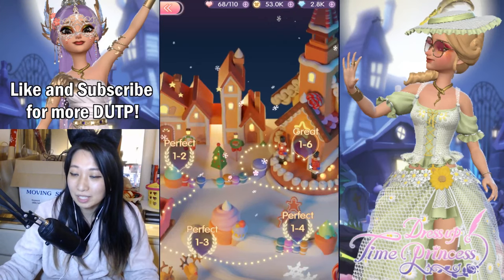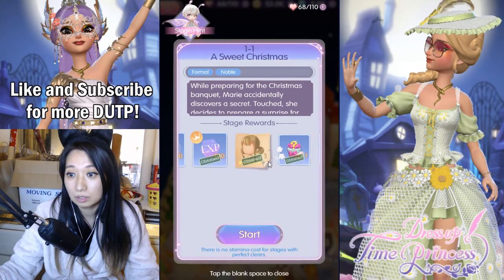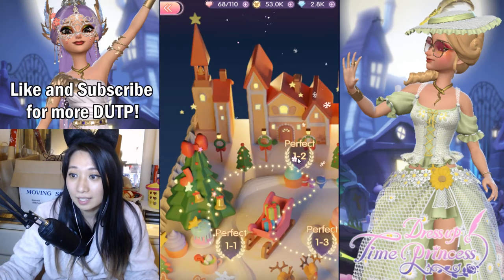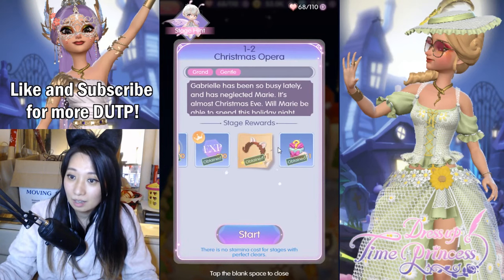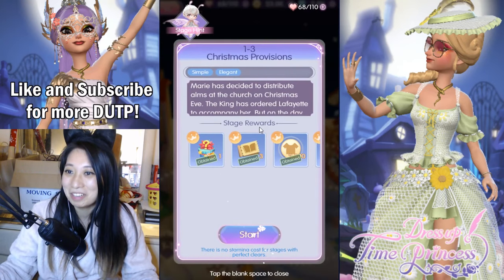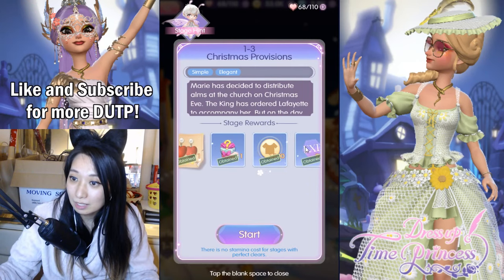It's going to bring you to a brand new event. If you clear Stage 1 — it's just a very easy format, Nova 1 — you are going to get all these goodies. What I'm really interested in is the EXP and also the hair. Here is Stage 2: if you clear this with a perfect, you get this ear accessory and so much EXP. If you pass Stage 3, you get these kawaii heart earrings and also some EXP.